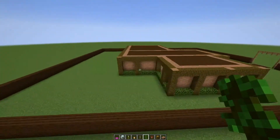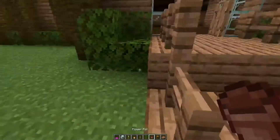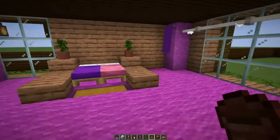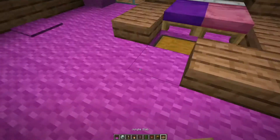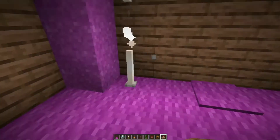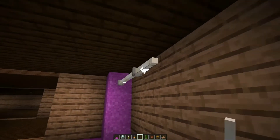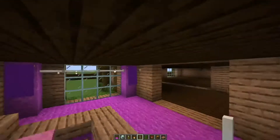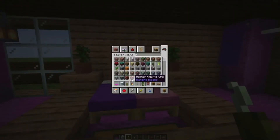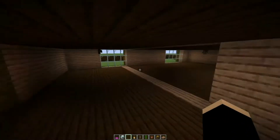The interior is done — well, we're doing the interior right now, but it's going to need some other stuff, so I'm going to show you some of what I've done so far. This is a bedroom. I've used the magenta concrete right here, and I'm trying to light up the place with end rods because they do produce light. And this is drapes, kind of. We have the sea lantern under there, so let's get the rest of the place lit up.